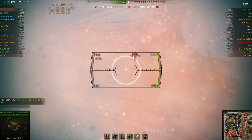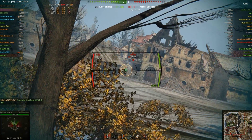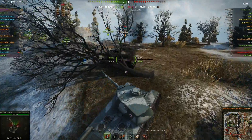He spots the E2, which is probably dead. That tracks it, so he's going to back up trying to get a better shot. He aims, fires, and kills it — gets that 3 HP worth of damage. Very good.